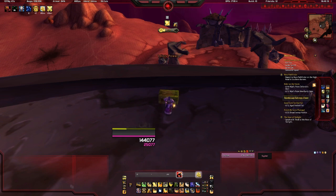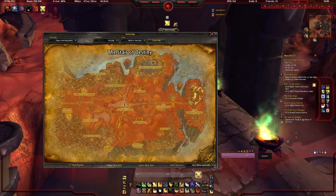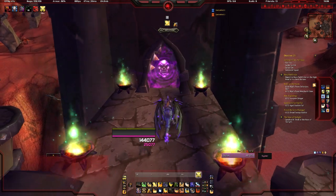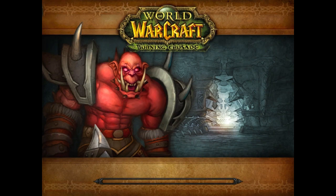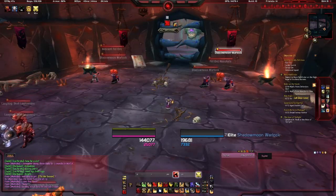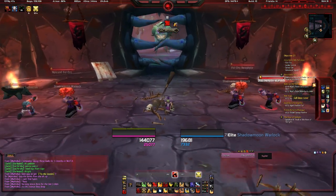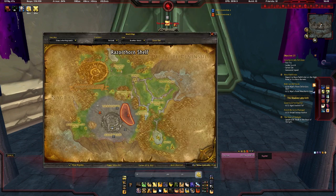The next place we're going to head to is Blood Furnace, which is just up the ramp in Hellfire Peninsula. Once again, this is going to be a Heroic mode dungeon only. This place drops the wrists. The wrists aren't that important for the set — only if you want to be a perfectionist and have the pieces, even though you can't actually see the wrists. Once you're here, click this lever and it'll release the mobs that you have to kill and then eventually the boss.